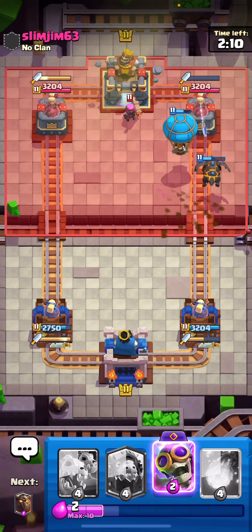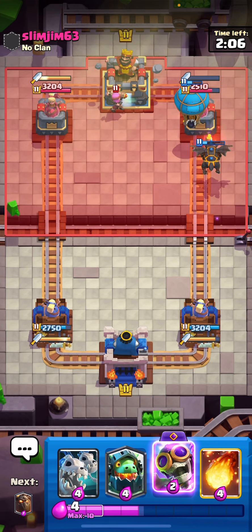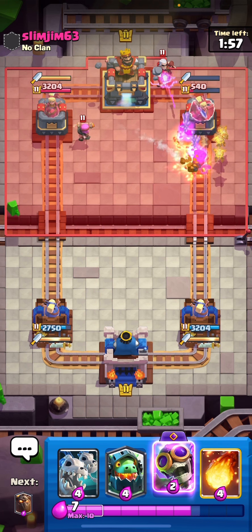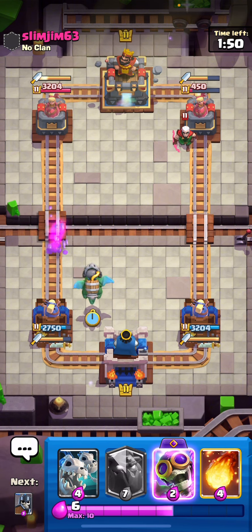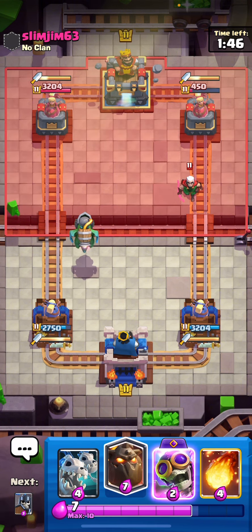He has no elixir. Firecracker's not gonna do anything against that Balloon. That was a pretty bad March. I think I'm gonna get the King Tower up. Pretty odd deck from this dude. I just completely forgot about my Tower Troop. He wasted an Inferno Tower. He might be three-crowned, honestly.